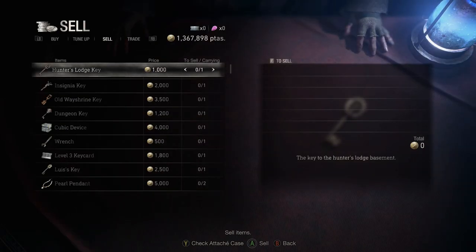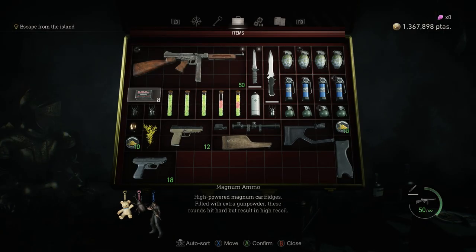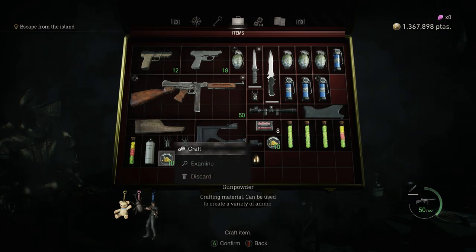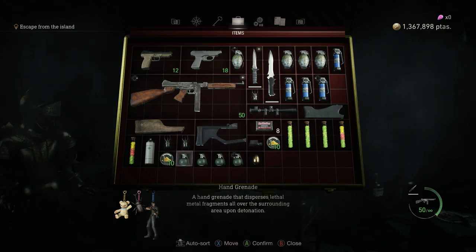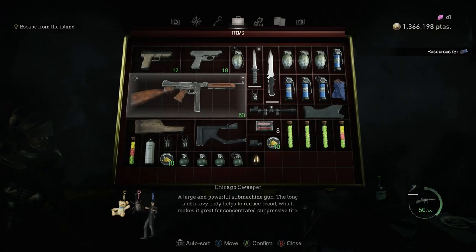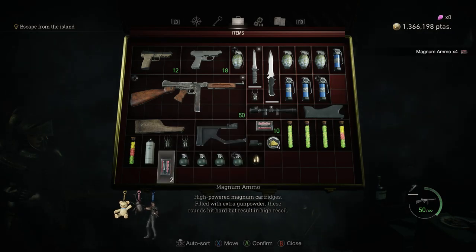Before I start selling stuff, I'm just going to combine this yellow herb here, do that real quick, and then craft more magnum ammo. I thought I had a small resource but I need to buy one off of him — so I'll buy one and craft some more magnum ammo. There we go, made four more bullets.